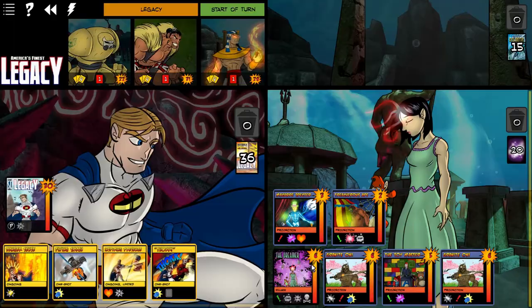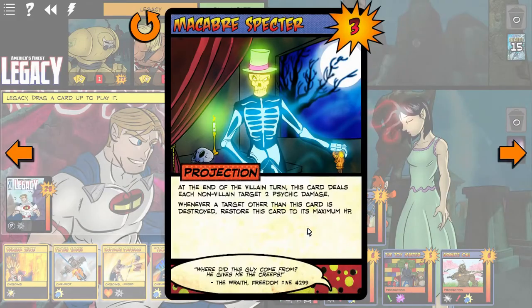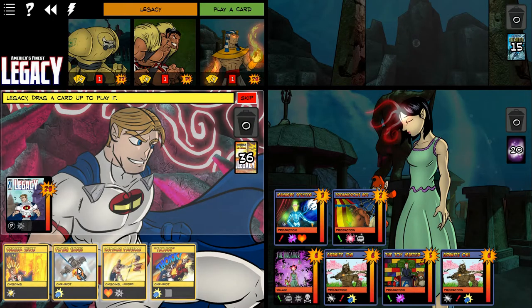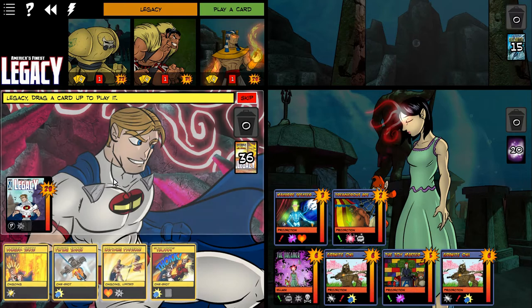Once she flips, new minions come back out. Then you have to kill off all those minions and they go underneath her. I believe it's six or eight — I want to say it's six. Once there are six minions under her, then you win.